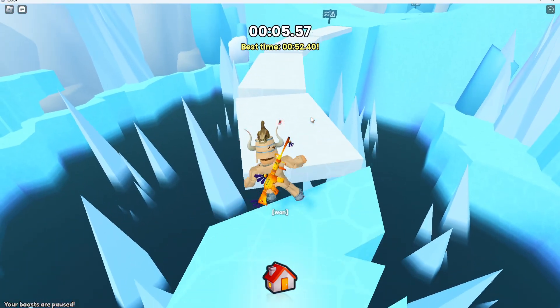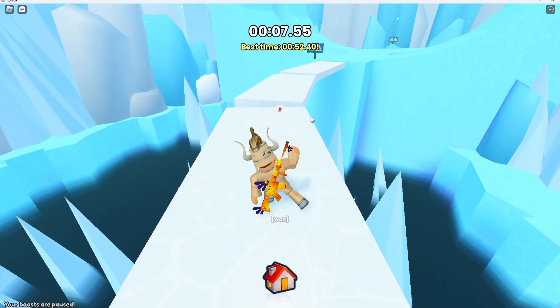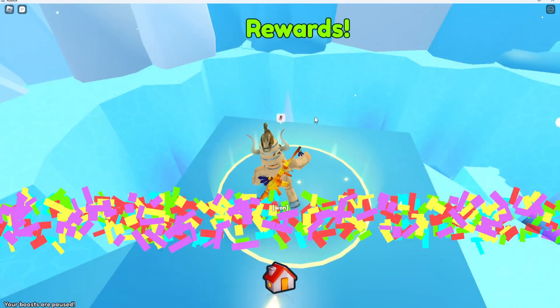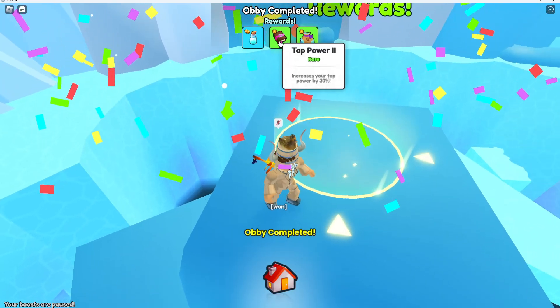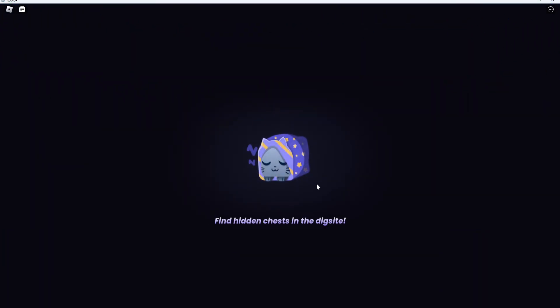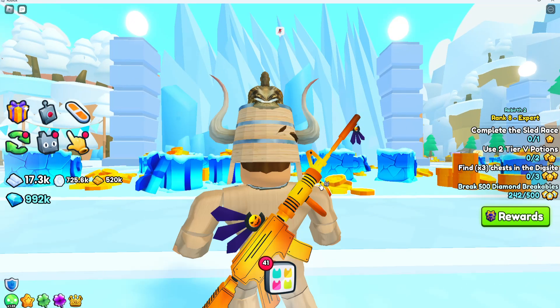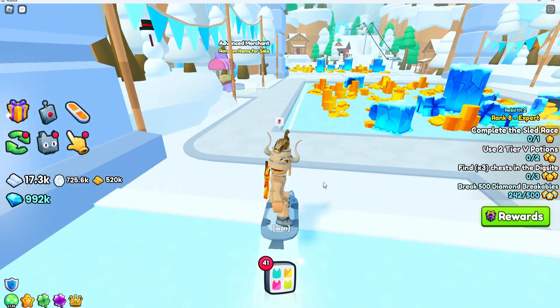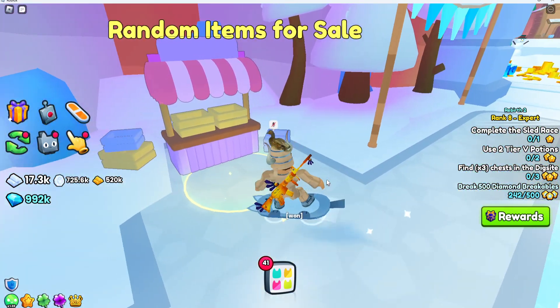Here is the ice obby — this one in my opinion is the hardest obby out of all of them, so I'm going to take the easy way because I usually die on the hard one. We got some more diamonds, tap power, and another diamond potion — that's actually really good. There's also an AFK farm tutorial on YouTube where you can farm diamonds.